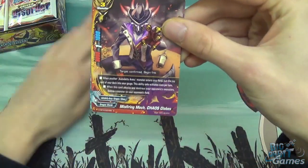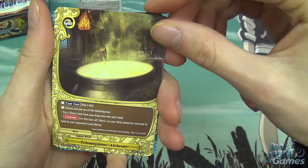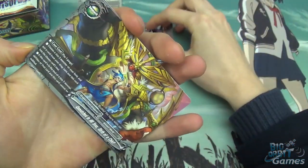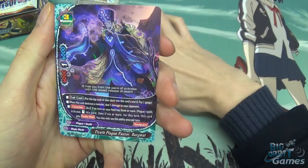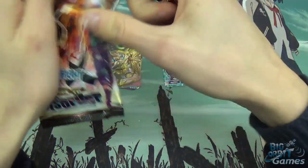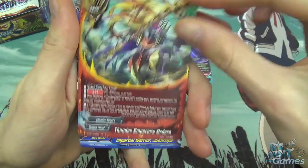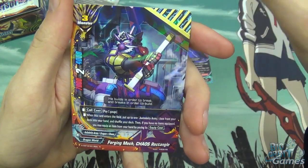Let's open these up. You get Misfiring Mech Chaos Globus, Trimegistos Alchemy, Demon Lord's Deputy, Venea, Unmatched in All Seas, Birth of a Chief, and Singular Death Plague Pastor Bergmarl. Chaos Kimensai, Dragon Knight Nikola Tesla, Thunder Emperor's Orders, Impartial Warrior Justihoop, and Forging Mech Chaos Rectangle.